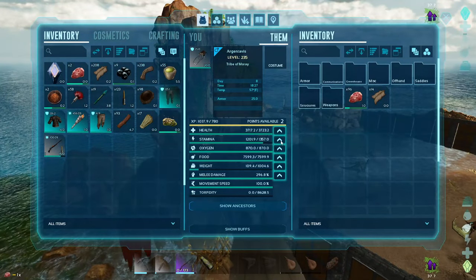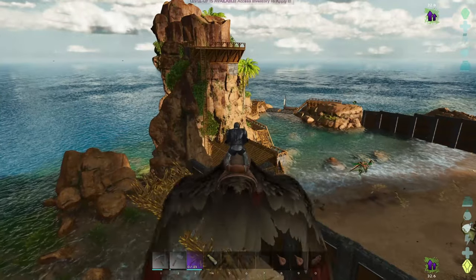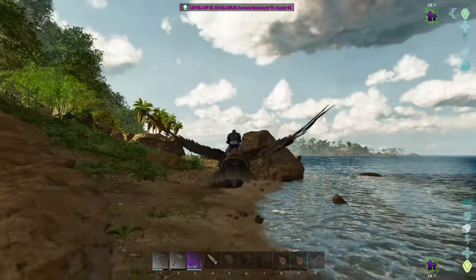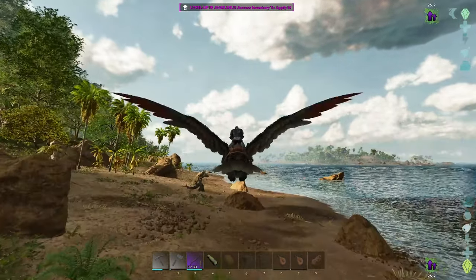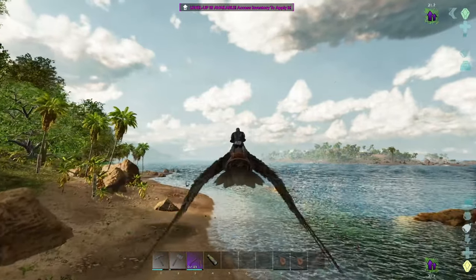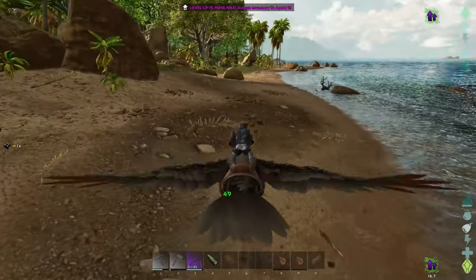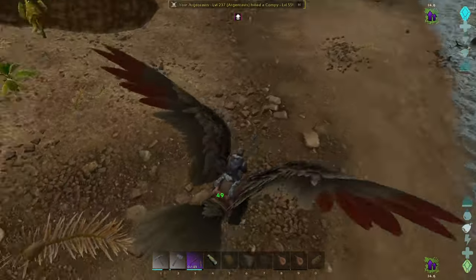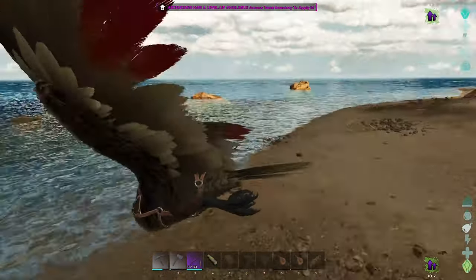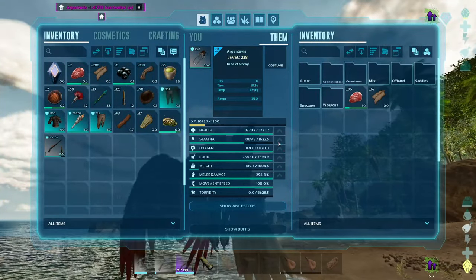The argentavis actually has a lot of levels to spend. I'd like to get a thousand weight — that's a pretty decent amount of stamina for now. I've got 30 seconds left on this XP boost and I kind of wasted it — I should have been flying around killing things. Let's see if we can find anything on the beach. A compie — just enough XP to get us another level! We'll put it into stamina.